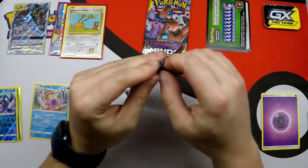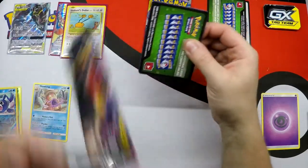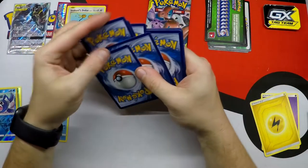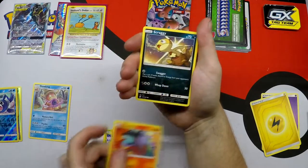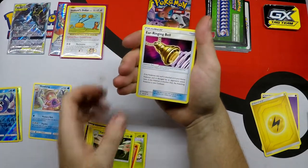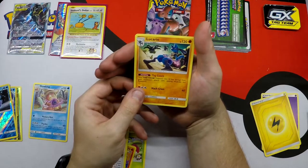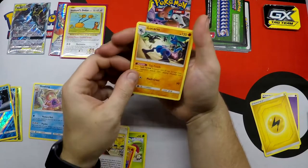Alright, so we have our two Unified Minds packs. Obviously you want to pull the Hyper Rare or Rainbow version of Mew and Mewtwo GX - it's the only card that I know of. Bounce Sweet, Salandit, Scraggy, Tynamo, Cubone, Yanmega, Earring Bell, Blaine's Quiz Show, Cryogonal, Reverse Holo, and Regular Rare Lucario - with Giratina and Garchomp in the background.